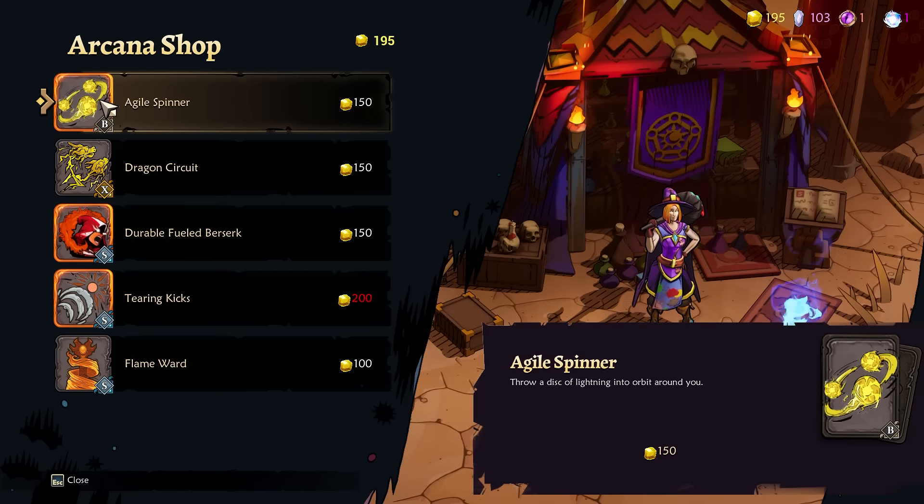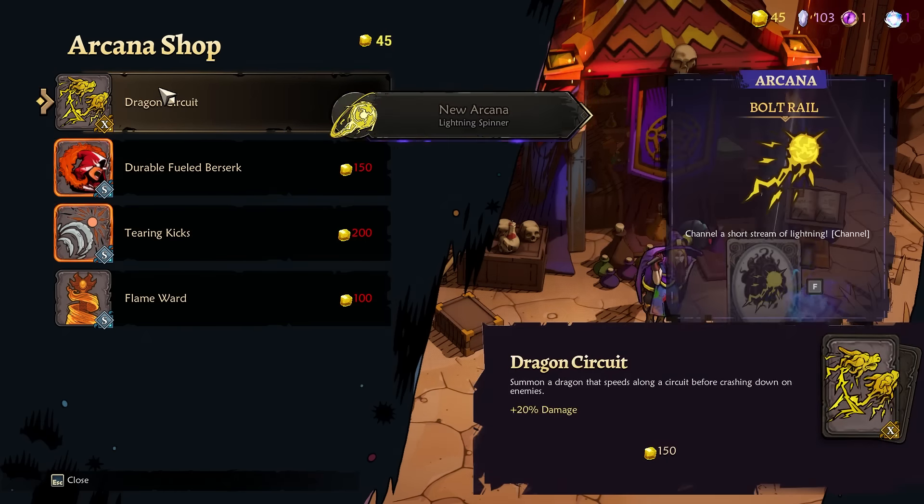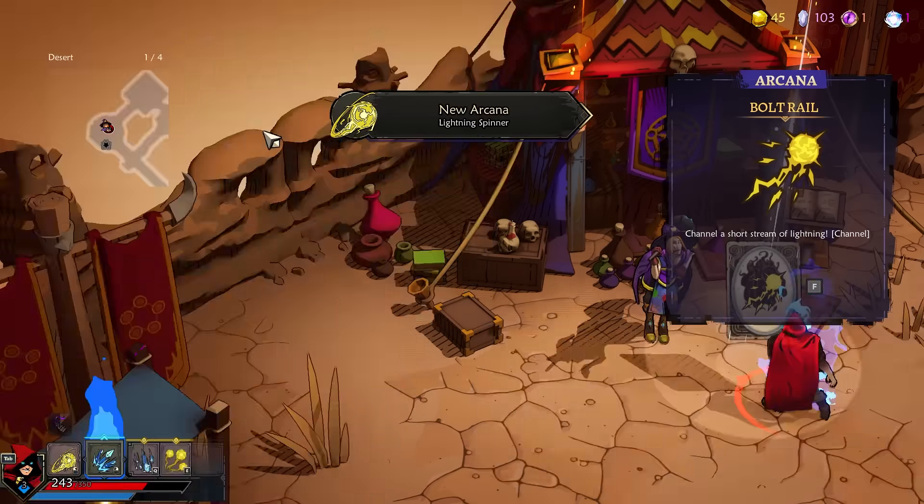Found another shop, and this one I can actually buy from — these things have orange glowies around them, so I assume they're better. I'm maybe going to buy that, and that should just add it to my arsenal. Nope, that literally replaced my main attack, which is definitely not going to be great. So I'm going back because it left the card on the ground. Okay, now that I understand how that works, things are going to be easier.